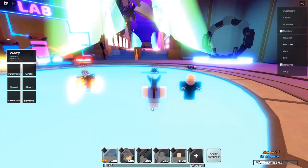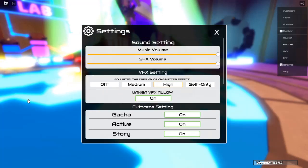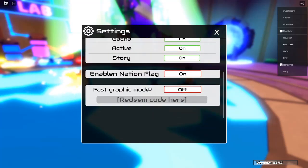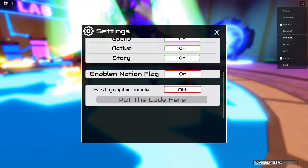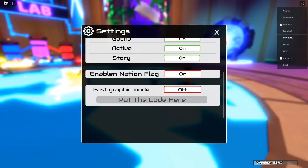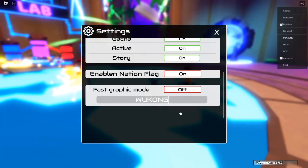Why use codes? Using codes in Anime World Tower Defense can unlock various benefits that can significantly enhance your gameplay. Whether you want to unlock exclusive characters, gain resources, or receive boosts, these codes can give you the edge you need to succeed. The developers frequently release new codes to celebrate updates, events, and milestones, so it's crucial to stay informed and utilize them wisely.